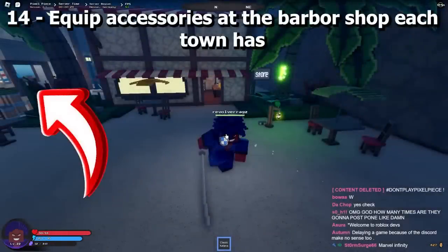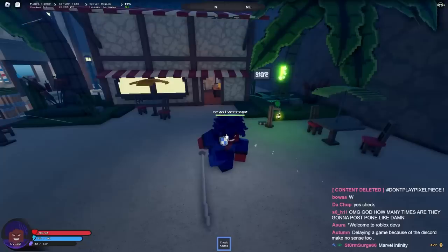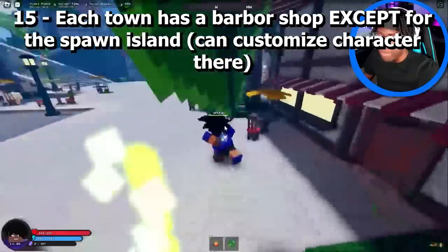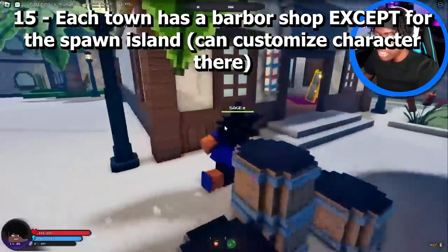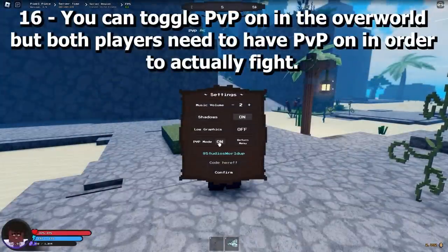You equip accessories at the barbershop. Each town has a barbershop except for the spawn island, and you can customize your character there. You can also toggle PVP on in the overworld, but both players need to have PVP on in order to actually fight each other.